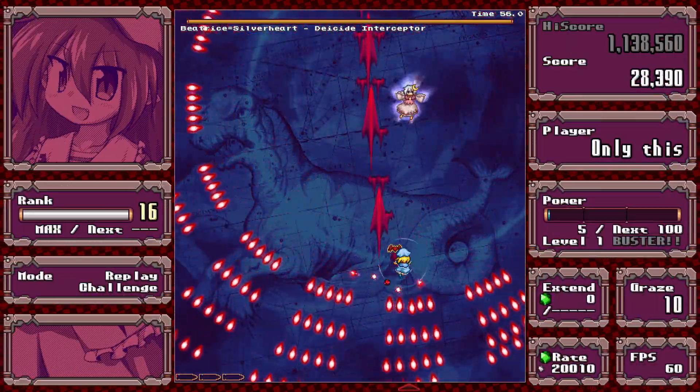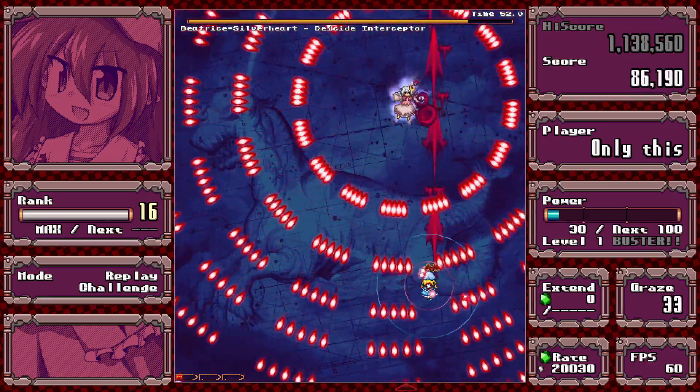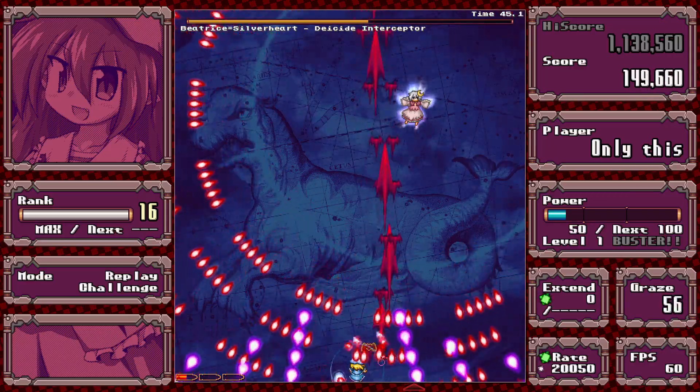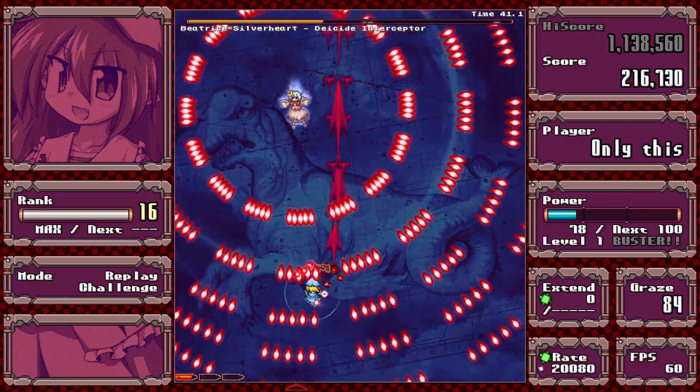This seems very arcade-y — I think it's inspired by something but I don't know what. Just stay in the lane, stay under her, and deal damage. Sometimes it'll force you to do a micro-dodge if there's no room in the lane and she moves while she's firing, but the gaps are forgiving.